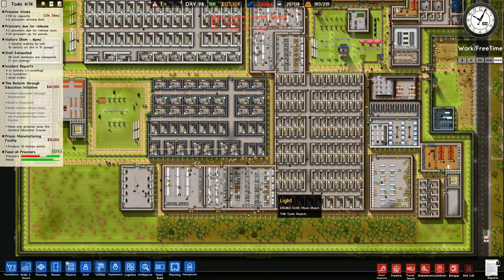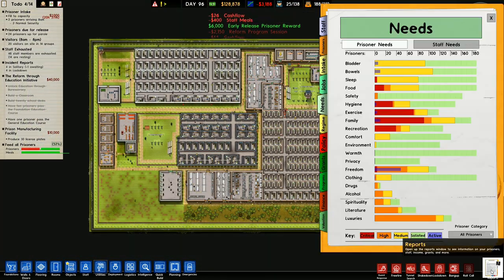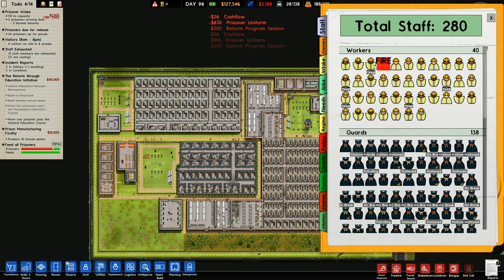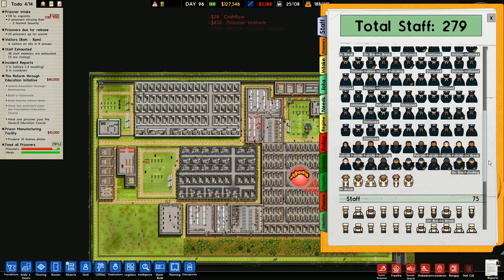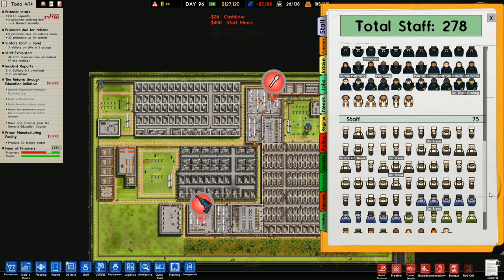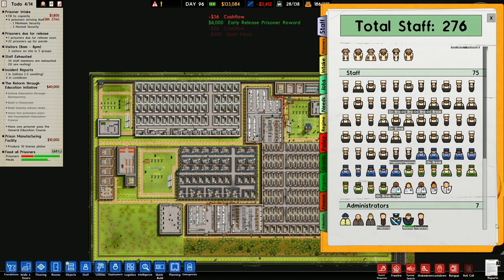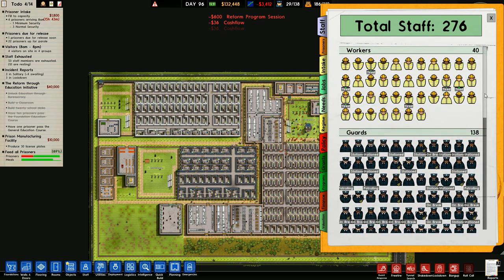50 members of staff are exhausted, 7 are resting. I've got a lot of exhausted members of staff — it's not telling me who are exhausted though. Staff needs rest — right here. 43 are furious, 123 are concerned. He's tired. So who is tired? Those aren't tired. The doctor is tired. A few of the main administrators are tired as well, but they're not too bad. They're just stationed or on a break.